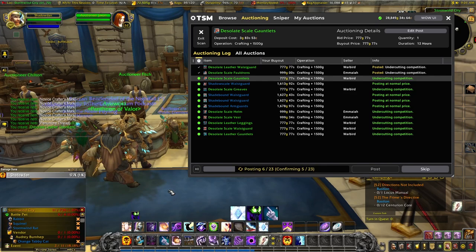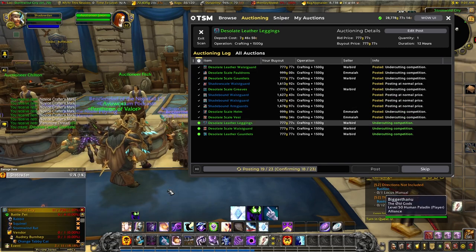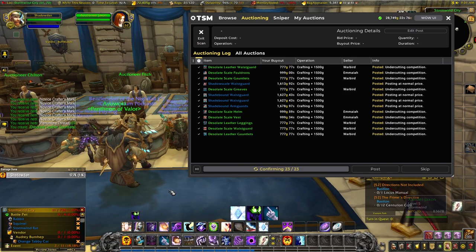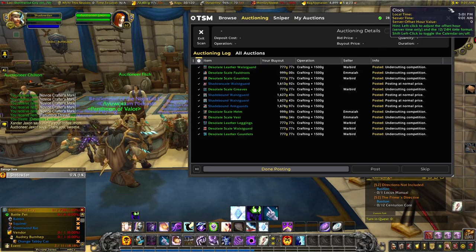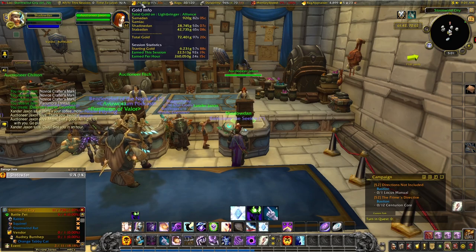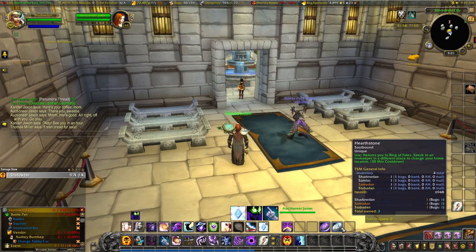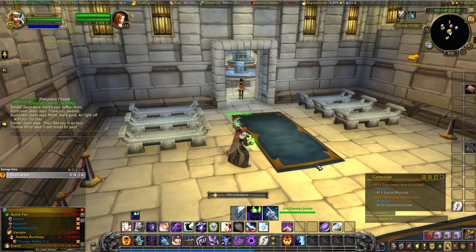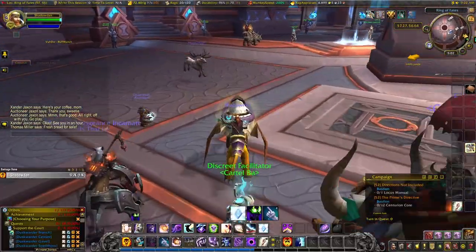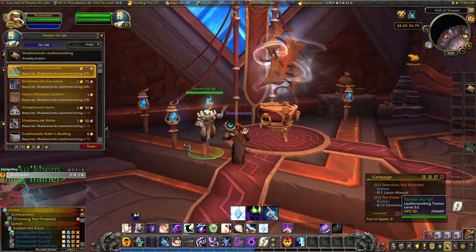We'll run a post scan — all going for reasonable prices, certainly worth our while. We're not bothering with the default gear for 50 or 100 gold profit — we're looking at these which have better profit margins, because the deposit fees are quite high and we need to soak those up. We're at 28,000 gold — so 72,000 total: Shadowdan has 28,000 gold and Stabadan has 42,000 gold. Next up would be to carry on leveling our leatherworking. We're currently at 70 of 100 — let's see if we can learn more from the trainer. Back into Oribos — we're level 52 with War Mode still on.